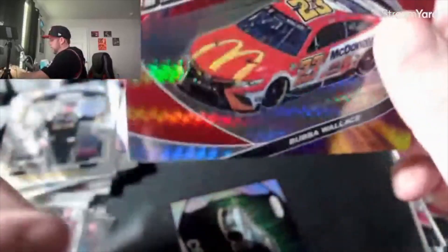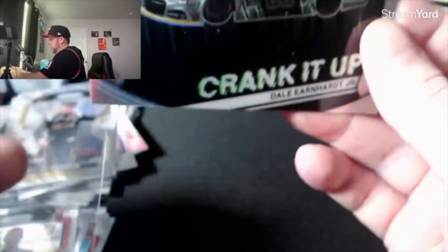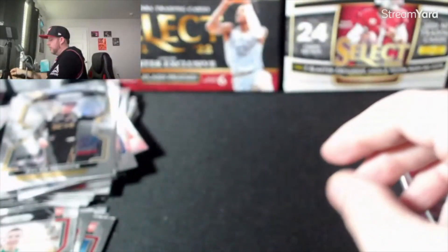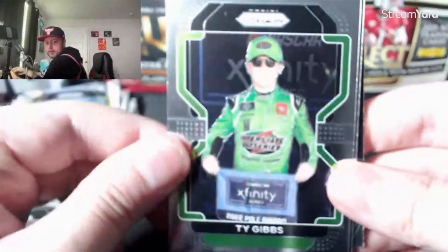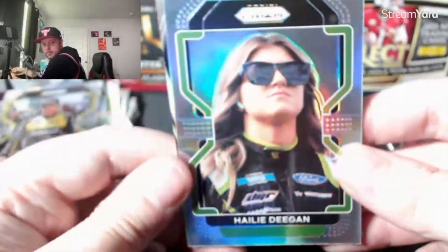Maybe I should just rip NASCAR — it's a pretty sharp looking card. Got two packs left. I'd be shocked if we get another numbered card. Blaney. Ty Gibbs — controversial figure in the sport. True silver of Deegan. Another Crank It Up — Truex Jr., that's a nice card. Some really good hits.